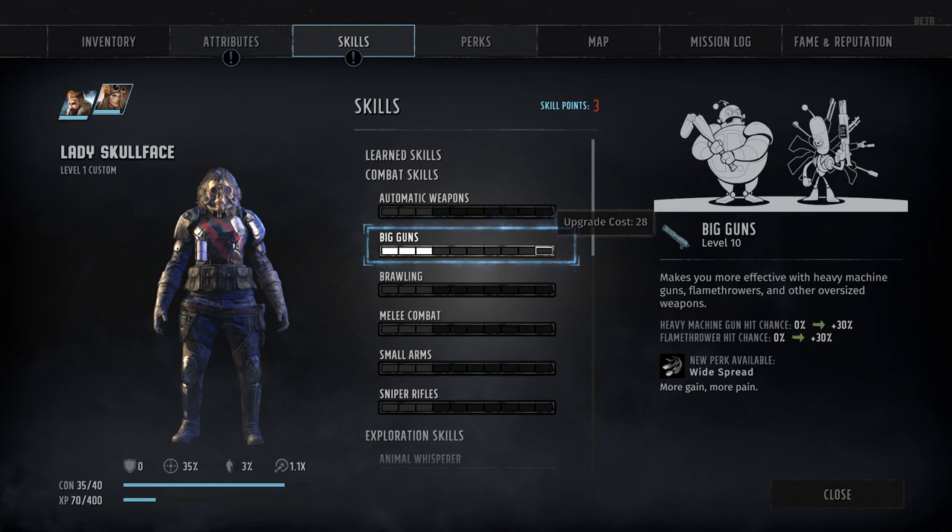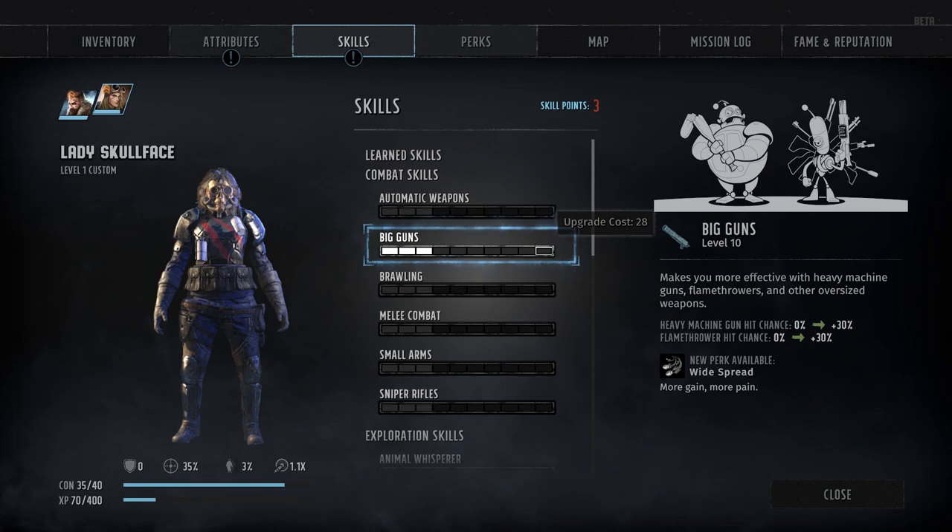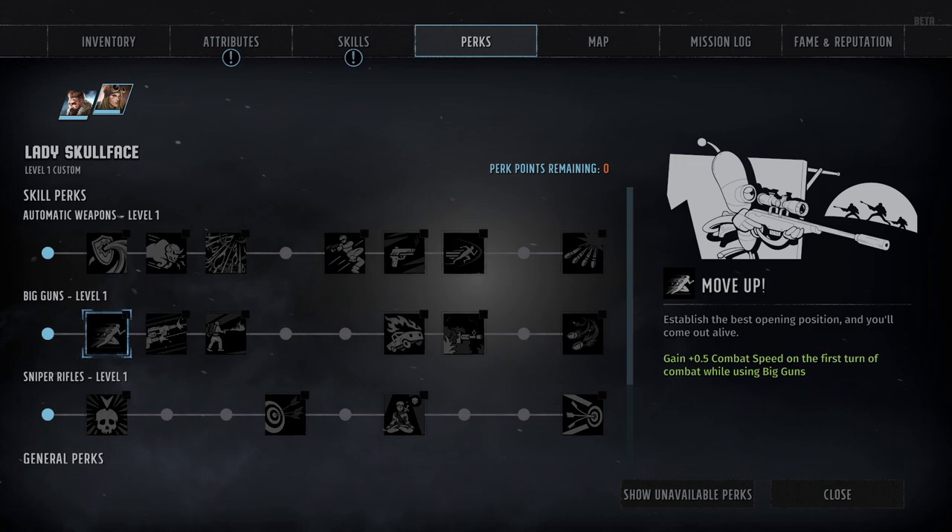Next up, we've got skill number 5, Big Guns, which covers both heavy machine guns as well as all flamethrower-type weapons — which are not exclusively limited to flames. As with all combat skills, each rank in Big Guns grants a cumulative plus 3% hit chance with relevant weapons, while also determining whether or not you meet the prerequisites for any Big Guns you want to equip. It also has more than its fair share of associated skill perks, starting with Move Up at rank 2 — a passive perk which grants plus 0.5 combat speed on the first turn of combat as long as you have a big gun equipped.